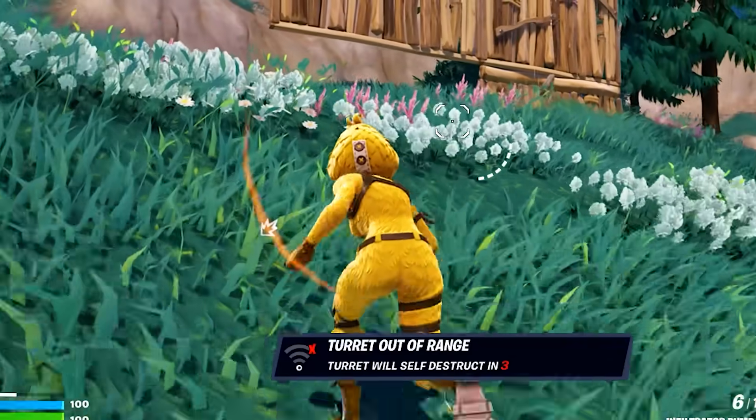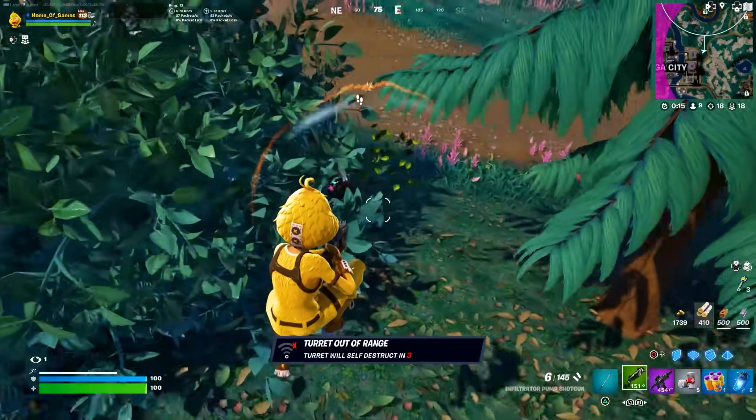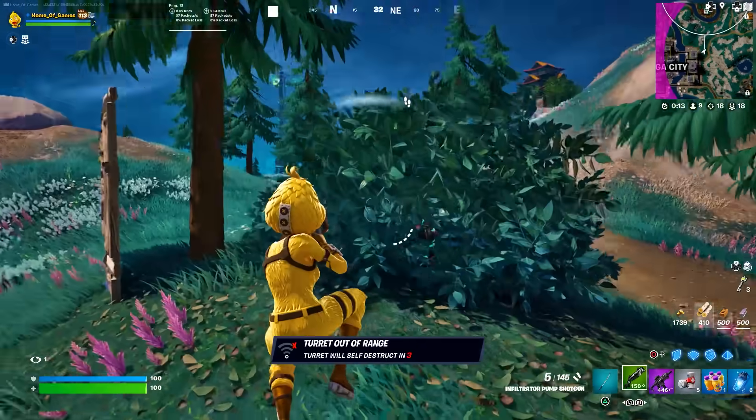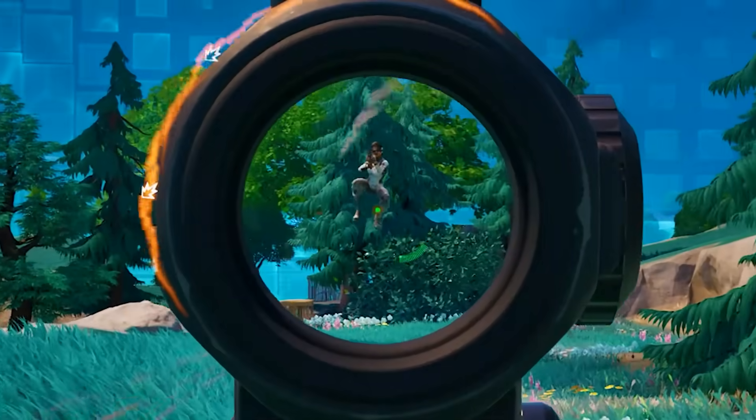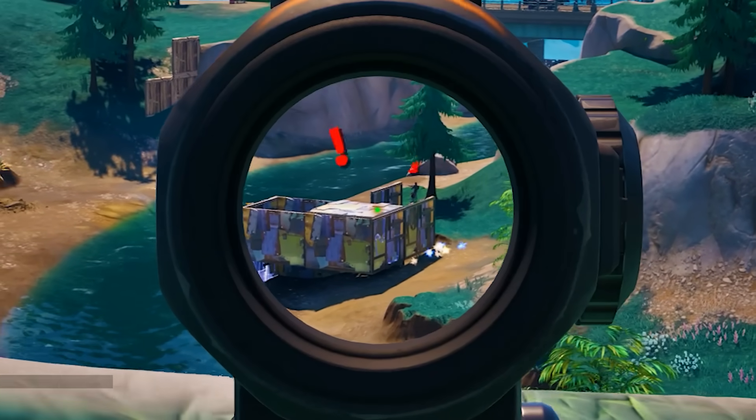How in the world are you still alive? Where did you go? He's right here. Now we hit his shield? See you, lad. The jumping — what is going on down there? Seems like something crazy is happening.